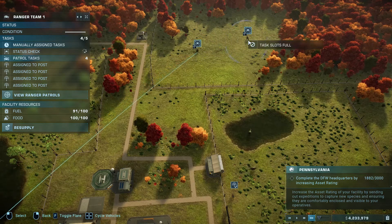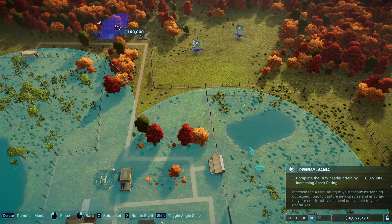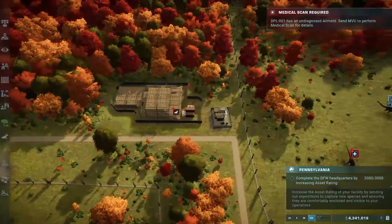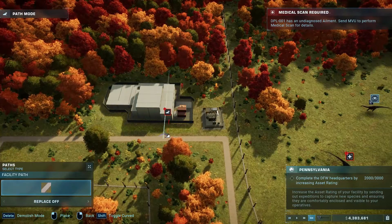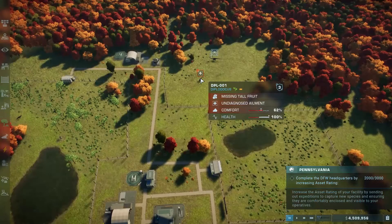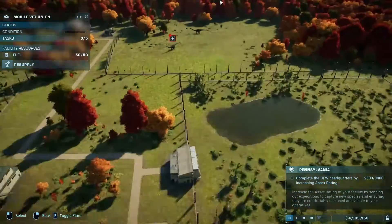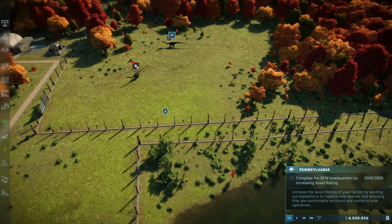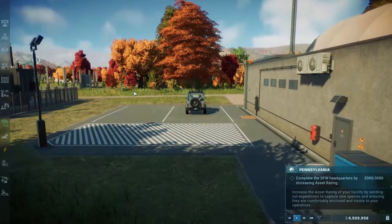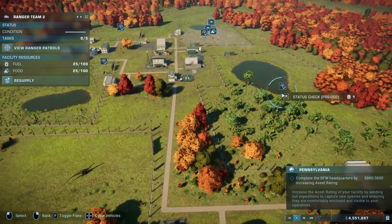Let's get this ranger to check them both out. Oh, he's already got a full load. I think I might need a new response facility, maybe — just there. Then build a path. I'm going to pause it because I think one of them's hurt. We need to get the medical team to check them out and see what's going on. This ranger doesn't have any patrols, so we are going to give him this one.